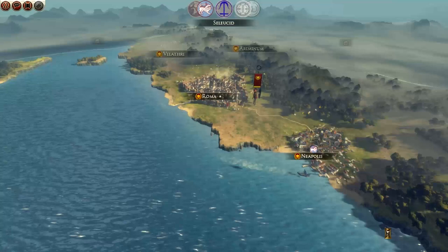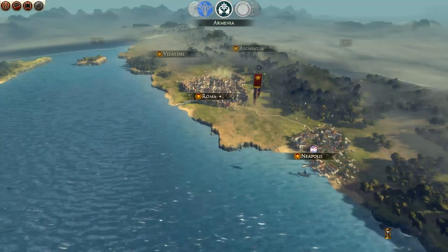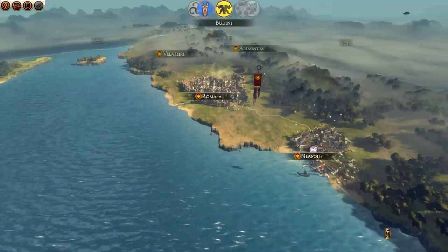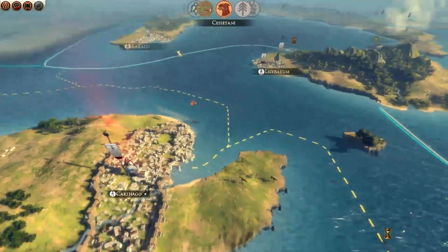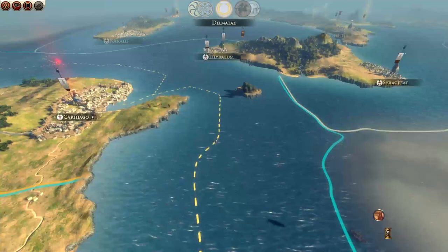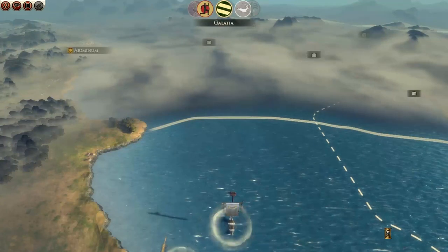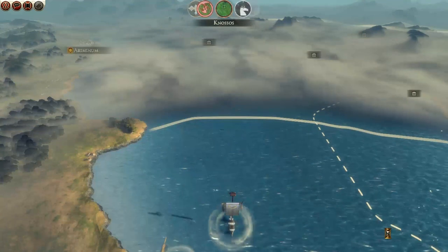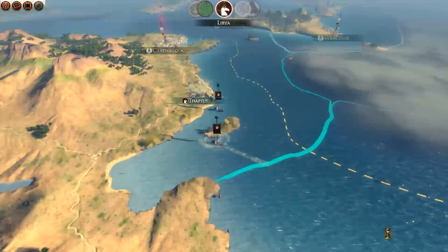If I get 500 denarii in this next turn I can remove the slums in Carthage and that should improve my food. The Etruscans are going to be wiped out - Rome is looking very strong at the moment with so many provinces. I could cripple them if I stacked up an army and marched there, but I'd like to get a couple of big stacks to repel the Romans. My plan was to take Iberia - take Spain and Portugal - so I'd have a power base and could start funneling troops from that peninsula across the Mediterranean just like Hannibal did.